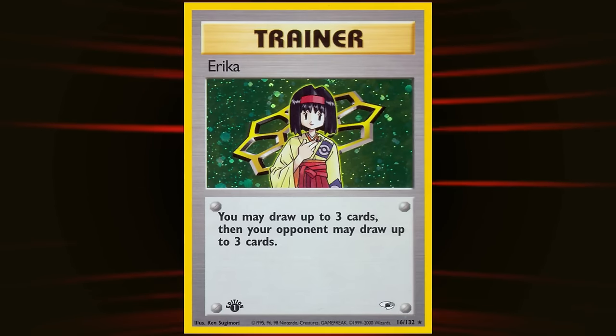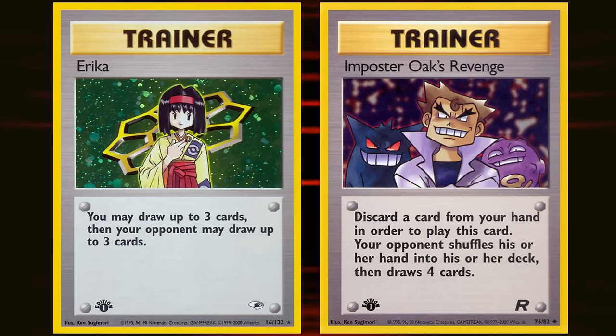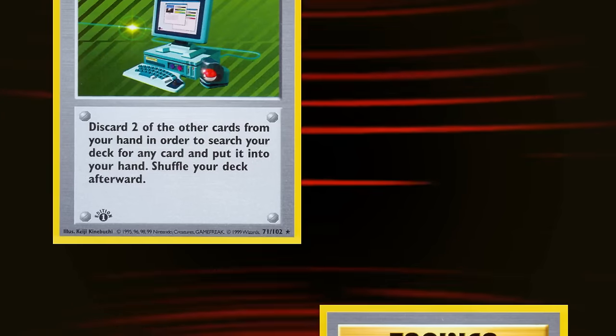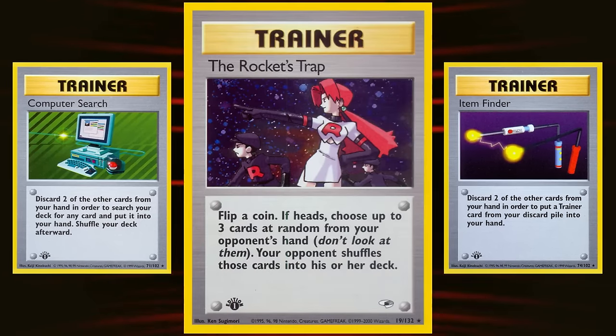The combo starts by exhausting copies of Erika — a card that lets you draw up to three cards, then allows your opponent to draw up to three cards as well — then using Impostor's Oaks Revenge to shuffle your opponent's now-large hand back into their deck. From there, Rocket's Sneak Attack would bring them down to three cards, assuming they have a trainer. Then resolving a single Rocket's Trap would put them down to zero. Computer Search and Item Finder also helped ensure that if you hit tails on a few Rocket's Traps, you'd be able to clear their hand in due time.